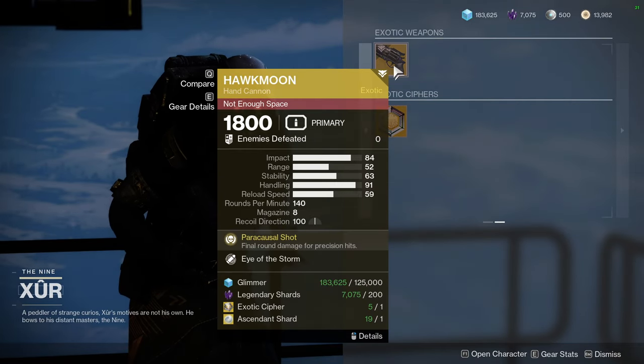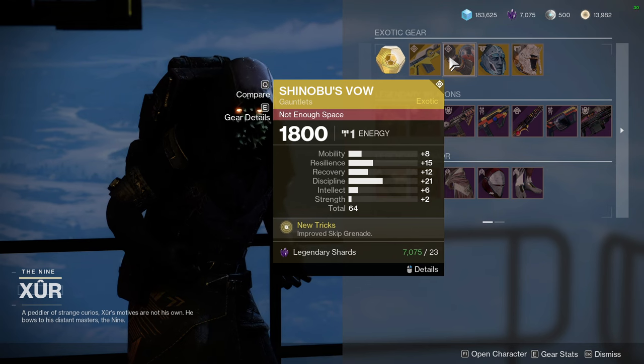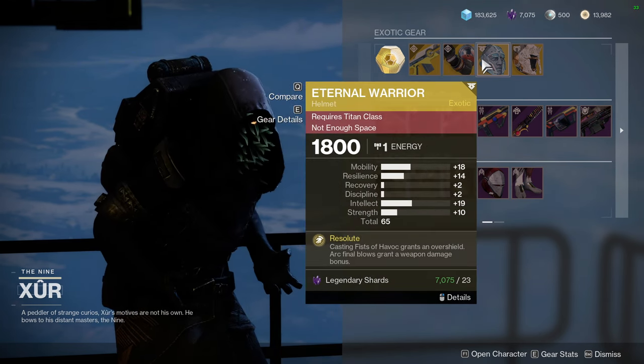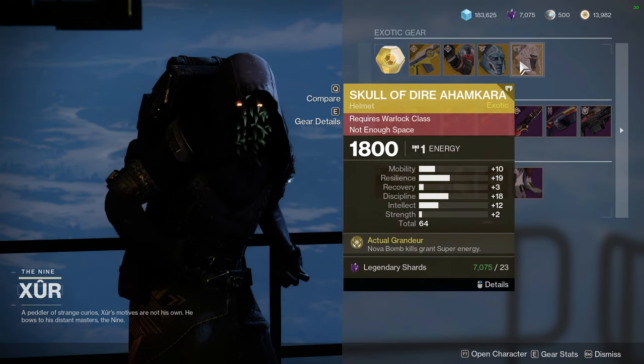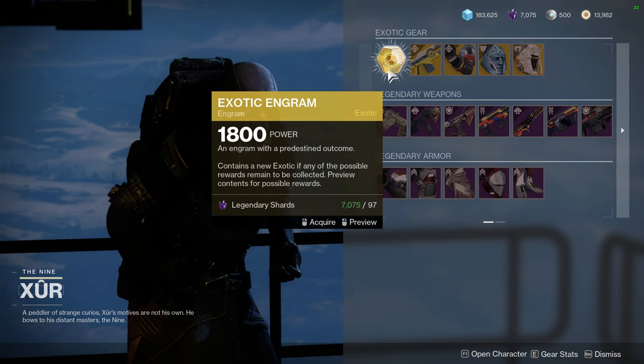For exotics, we have Hawkmoon with Eye of the Storm, which is decent. Prometheus Lens. Shinobu's Vow - this is not a bad roll, actually pretty decent. Eternal Warrior with the mobility being way too high. And then Skull of Dire Ahamkara, which this exotic is trash so you don't even need to pick it up.